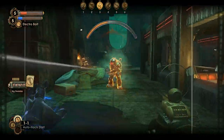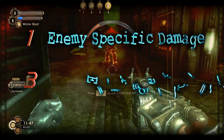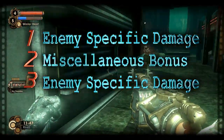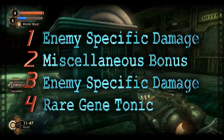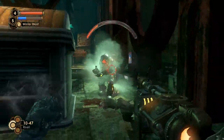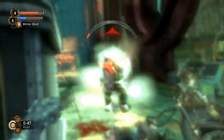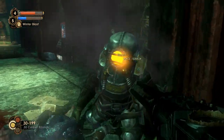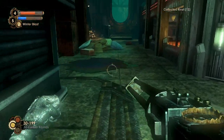Each enemy type has four ascending levels of research. Usually the first and third levels grant additional damage towards that specific enemy type. The second level is some miscellaneous bonus, and the fourth is a rare gene tonic. Though that's the trend, it doesn't mean that those are the only kind of research rewards available. There are nine different types of enemies in the game. Even though it's in your best interest to fully research them all, certain enemies should be researched first. The reason you need to prioritize your adversaries is because some of them more or less disappear later in the game, or become rare.